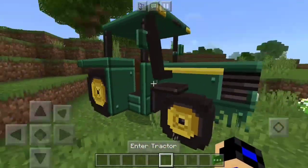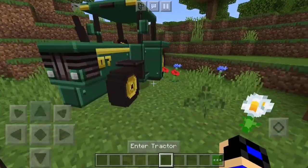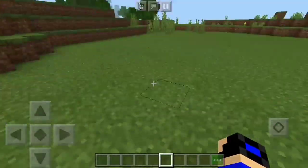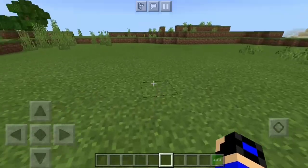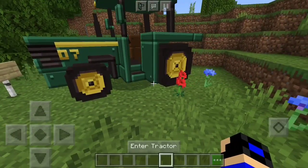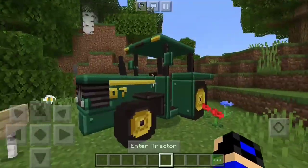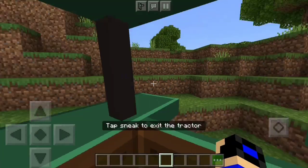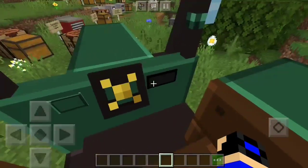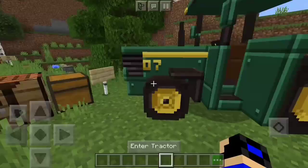As you can see right here, it's the tractor. It does everything — it harvests the crops, it clears other seeds and makes a clear path, and it can harvest and farm as well. You can also enter the tractor and drive it, but this tractor doesn't have fuel in it yet, so we're going to talk about that.